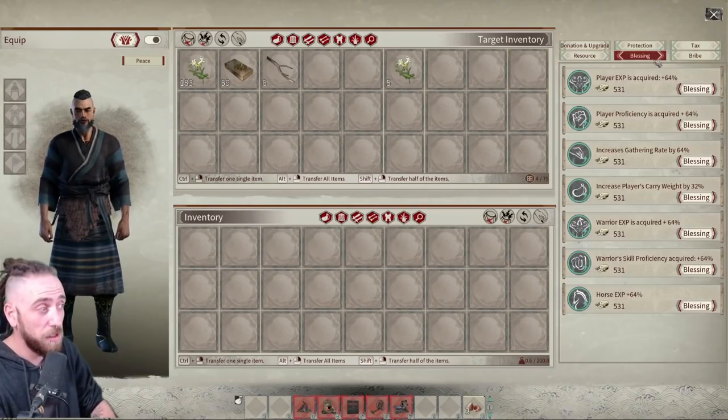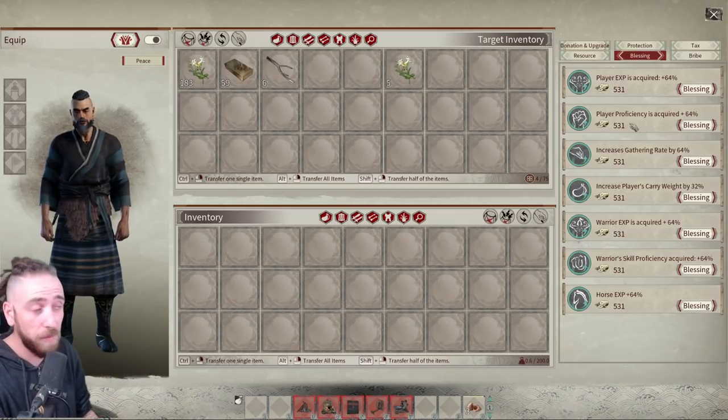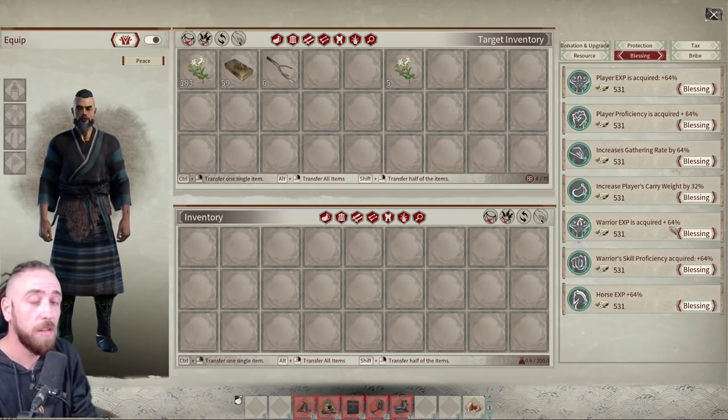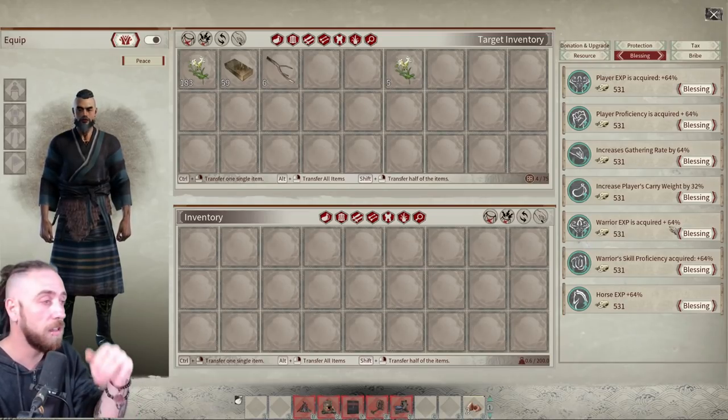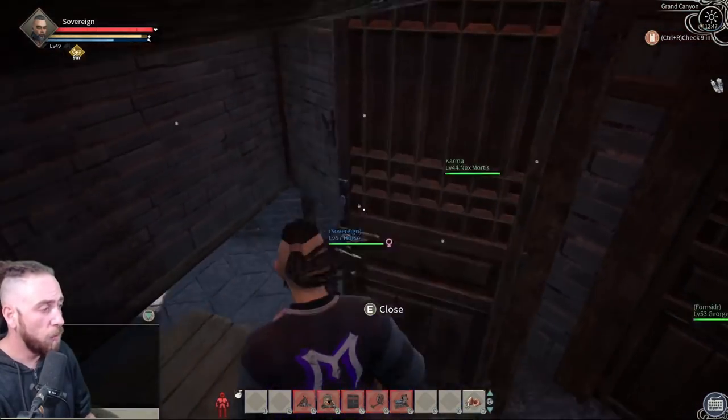When leveling proficiencies on your NPC, open your inventory and go to Blessings. Look for the warrior skill 'Proficiency Acquired' — that speeds up proficiency gain the same way the player version does. You also have 'Warrior XP Acquired' for when you're sticking them on the drill dummy. Warriors also get XP for crafting the same things players do: bricks, armor, buildings — and you'll want to make use of those buffs when leveling your warrior.